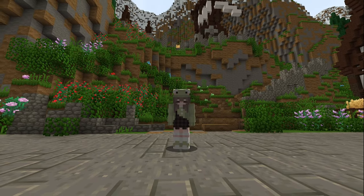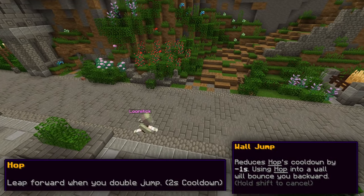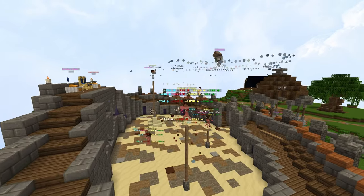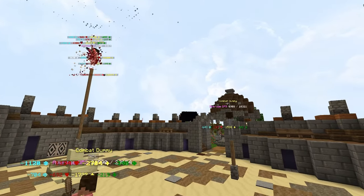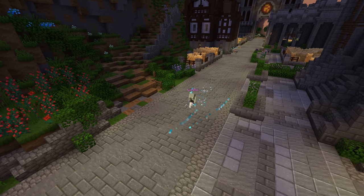Hop is a double jump ability that activates by double tapping your jump button. Wall Jump reduces the two-second cooldown on Hop by one second, which is a really important upgrade. If you hop before Lacerate launches you upwards, your Hop's momentum will add to Lacerate and you can go much higher. There's a sweet spot, and that sweet spot is what I mean by a well-timed hop.